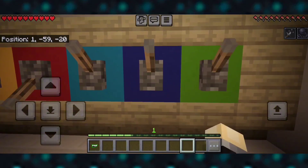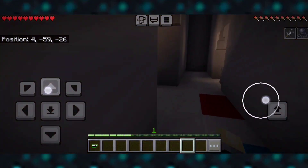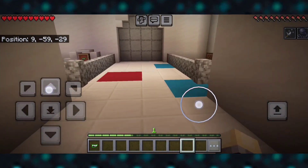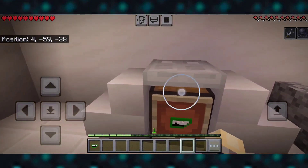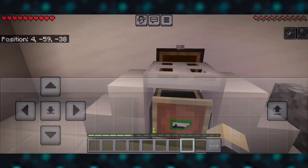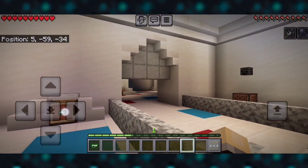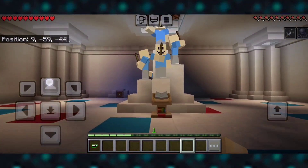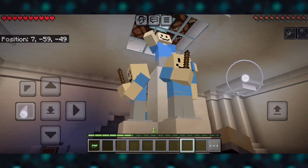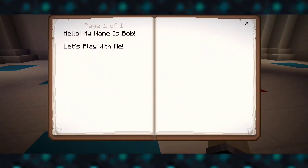Also, parts of this map are in Spanish. If you need a translation, let me know, but usually they give us translations. That door — I just end up figuring it out. That's such a unique little way of opening doors. Could've just had an iron door, but no — they went through the fancy route with command blocks.